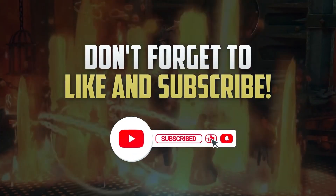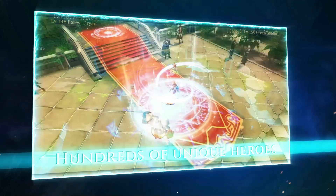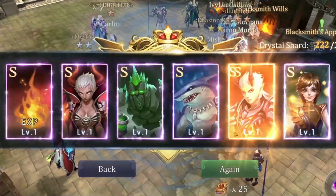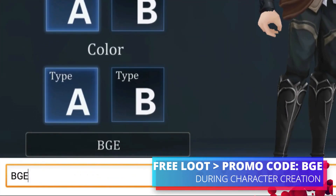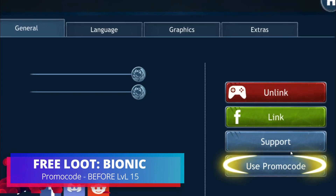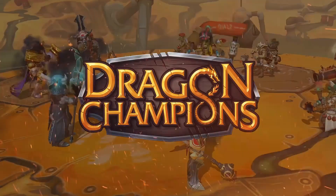Before I get to that, here's a quick reminder on how you can support this channel for full-time content creation. I do play other gacha games — for example, Summoner's Glory, the only game where you can actually help other players summon to get better drops. You can enter the promo code BGE during character creation to get free in-game loot. Or this other game where you can enter the promo code BIONIC before level 15 to get free in-game loot. All download links will be in the description and comment section.